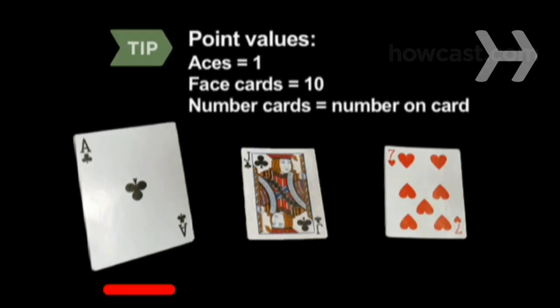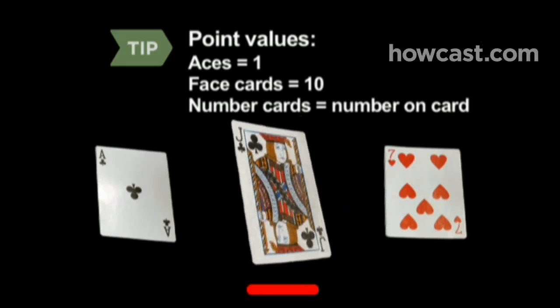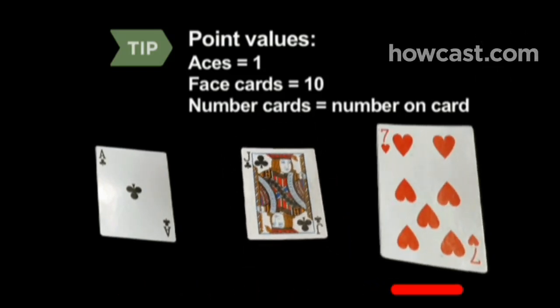In Gin, aces always have a one-point value. Face cards are worth 10 points, and number cards have the value of their number.